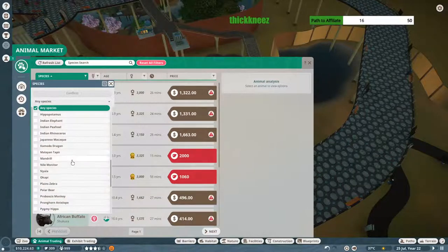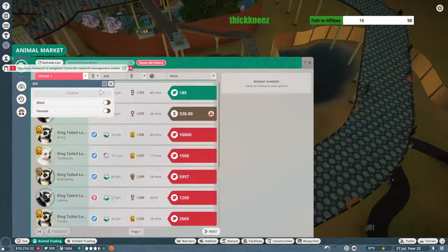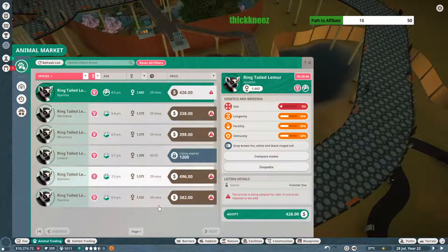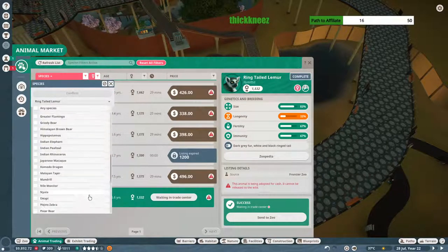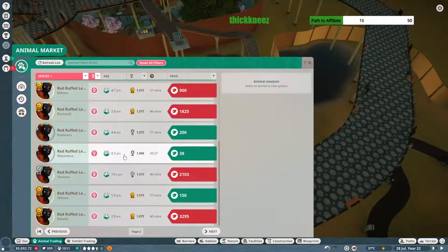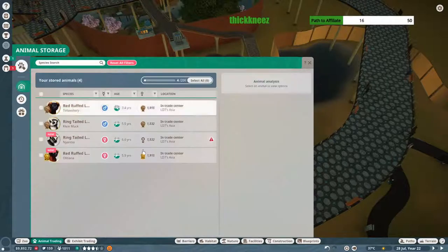We're probably going to dive in and do a little build sequence. I do have some lemurs in our trade center — I need to get the female variants so I can have a breeding pair of each. Let's go: ring-tail lemur, confirm female, confirm. Wow, there's a bunch today. I was going to stream yesterday but my computer started getting glitchy. Let me look at the red ruffed tail instead — there was one female yesterday, now there's a whole list, which is great.